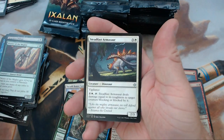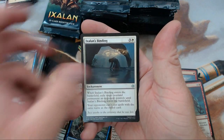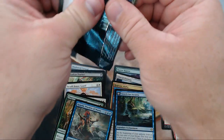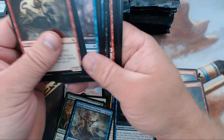We have Steadfast Armasaur, Siren Stormtamer, Ixalan's Binding, and our rare is Search for Azcanta — that one's a few bucks, like four or five bucks. Nothing too much but still not bad.